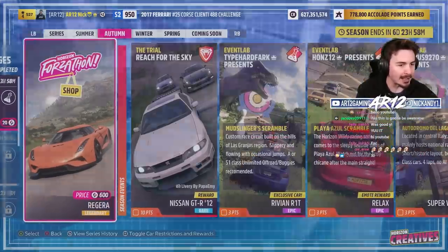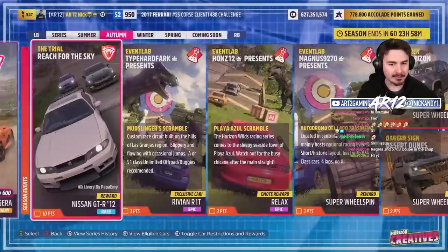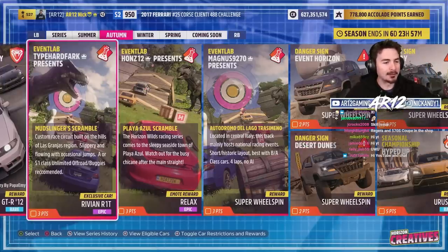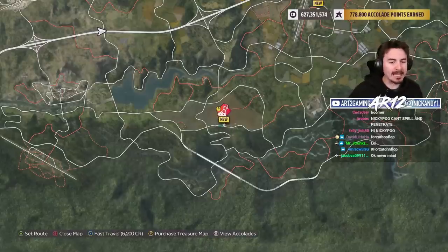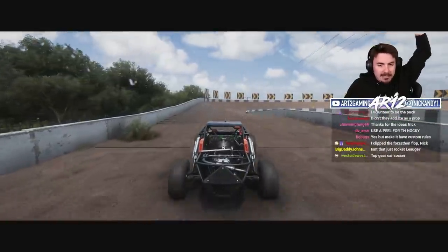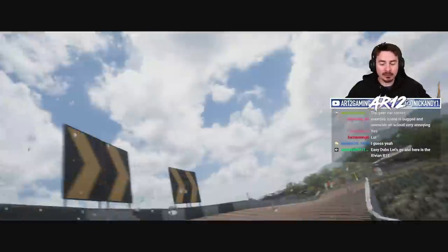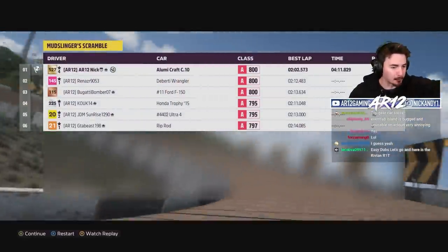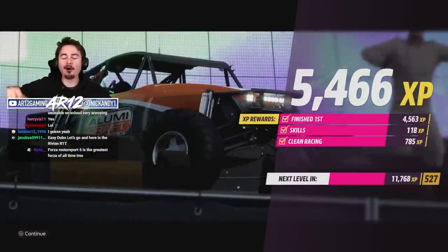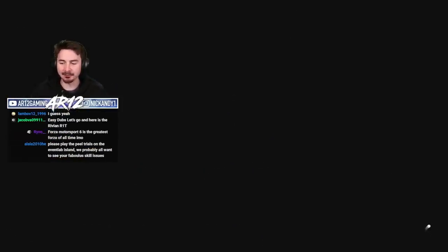Quick look at the Forza Thon shop. I wasted my time, let's go unlock the Rivian. All you have to do to unlock the Rivian is just complete this event. You don't need to get any points, you don't need to do any speed traps or trials or series. Just like that, we've completed the race. P1. It only took us four minutes, there were only six people in it. The Rivian R1T has been added to the garage.